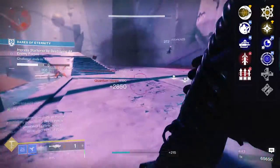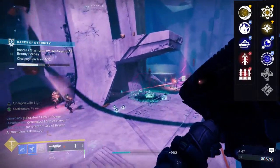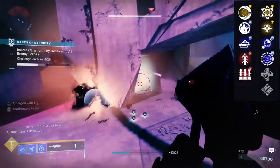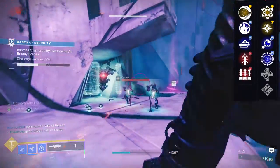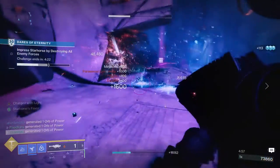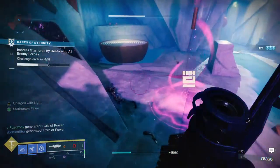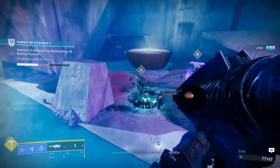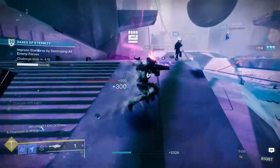The perk I'm talking about is Lasting Impression — it's really good and lets you be aggressive, using this at close range, which you'd normally never do with a rocket launcher. I have it paired with Auto Loading Holster, which is a lot of fun because I can swap off, shoot it, hear it proc, then get it out and shoot again. This is probably one of the better rocket launchers we've had in a while — I suggest you scoop it up.